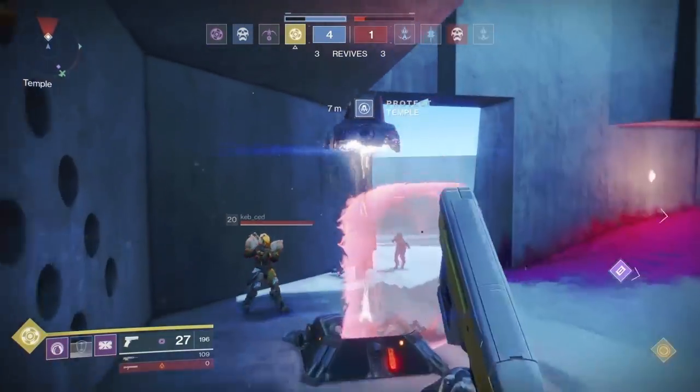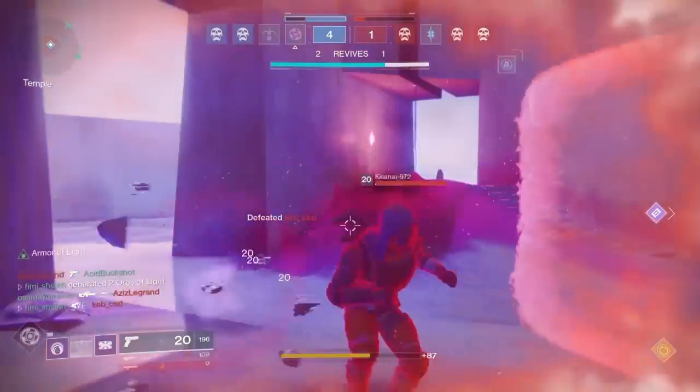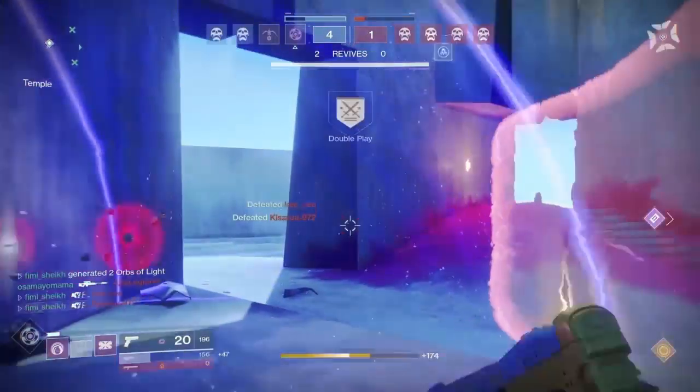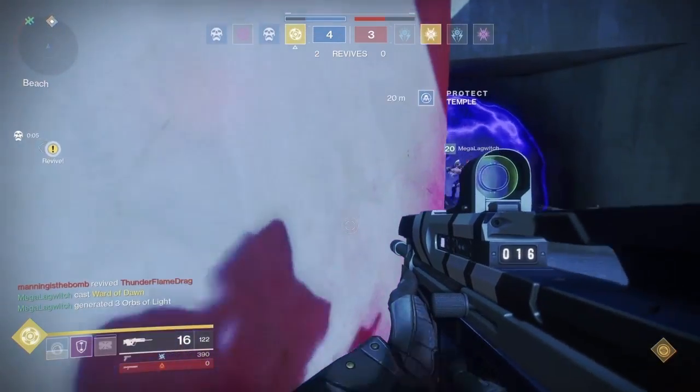Here's another example: this guy's trying to diffuse the bomb. I put my bubble on top of him and kill him. His teammate is behind me and I can take care of him as well — Armor of Light gives you a lot of protection in these situations.